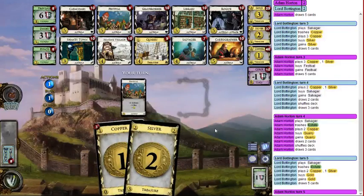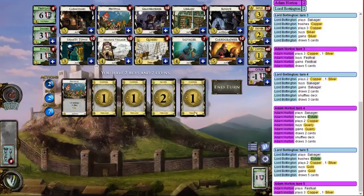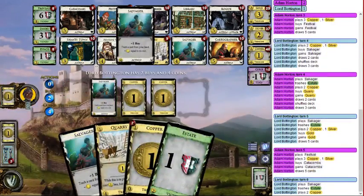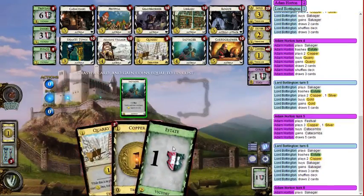Here we've got seven dollars and two buys. A second Quarry would be nice but I kind of want another five-cost card. Catacombs is pretty good — draw is a good thing. I'm going to go ahead and get Catacombs.